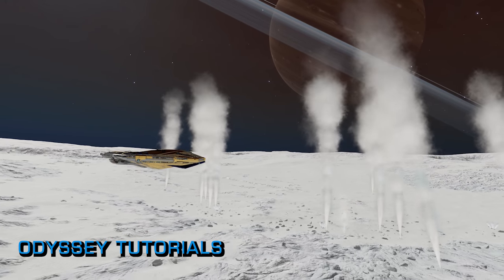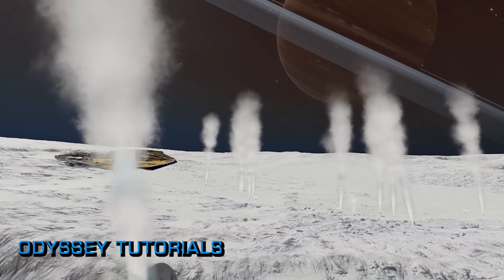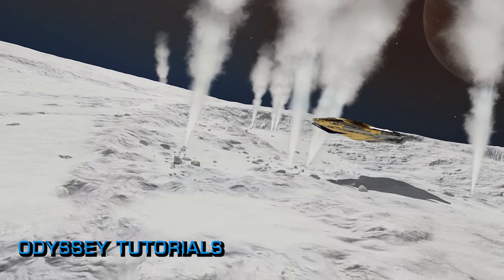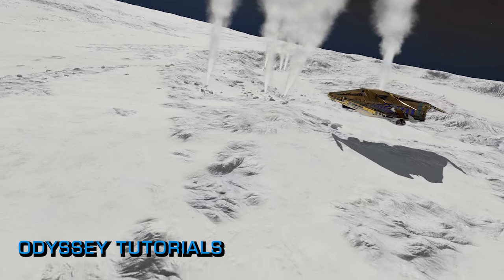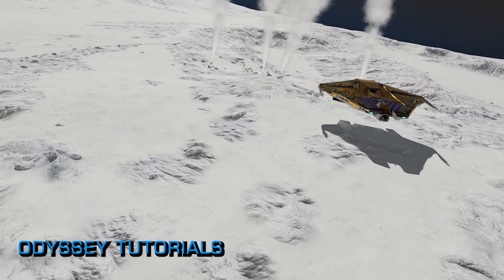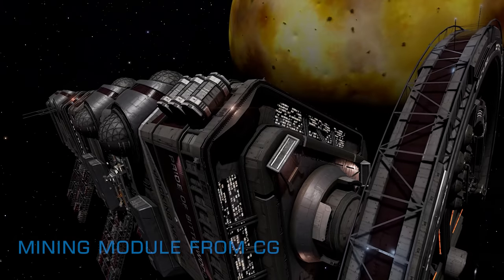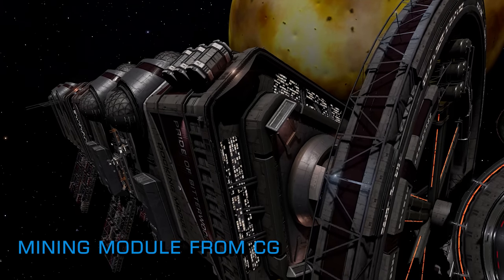And don't forget, if you're still coming to grips with Odyssey's on-foot mechanics, lots of pre-upgraded equipment is available over the counter at some starports, particularly after a server reboot. We made a short video a while ago that tells you how to go about finding that stuff, also linked in the description below.